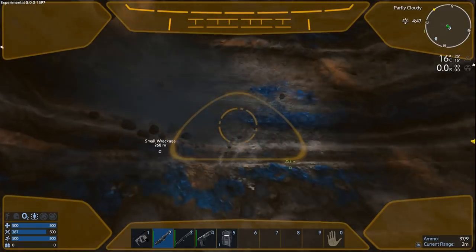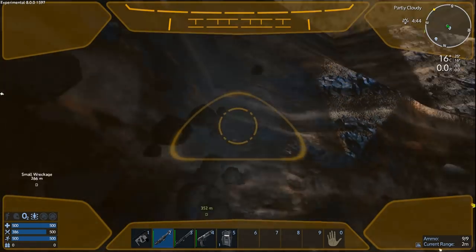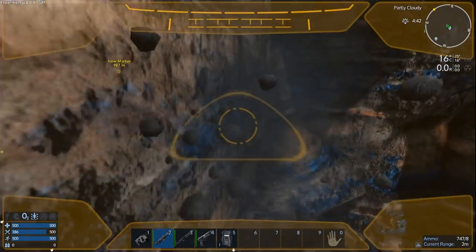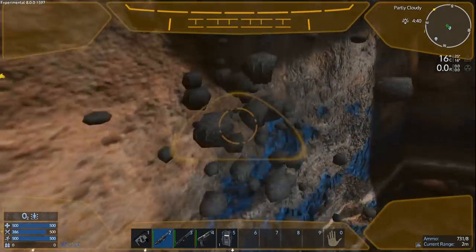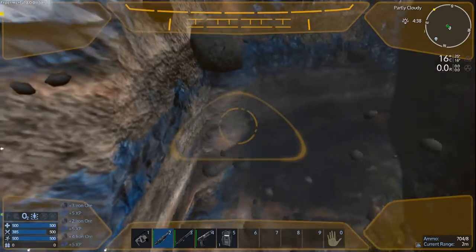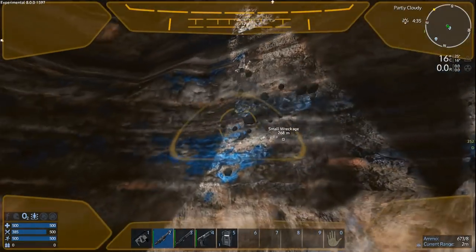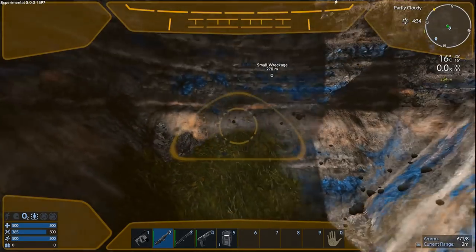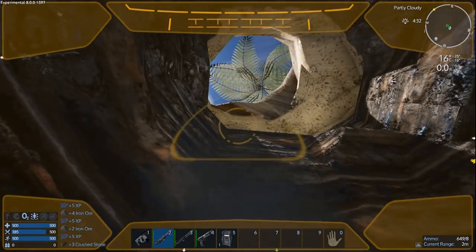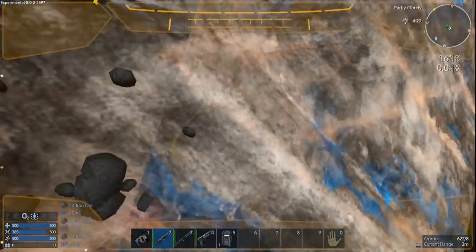Alphas, especially experimental versions, are the buggiest you can get. That said, this game is really solid for an alpha — wow, I'm impressed. It doesn't crash, it's not erroring out all the time. It's just weird bugs like this — stuff I can live with. It doesn't wreck my gameplay enjoyment and I get to experience the new content.